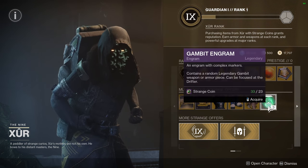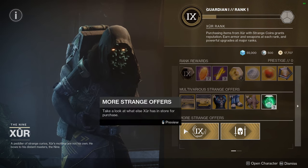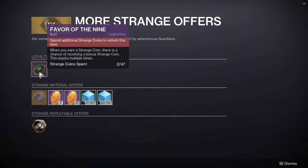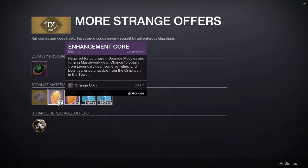You can get three engrams for 23 Strange Coins, which you get just from doing activities. There are also offers: Favor of the Nine — when you earn a strange coin there's a chance of receiving a bonus strange coin, and it stacks multiple times. Loyalty Program of the Nine is also available. Strange material offers too — you can now get those for strange coins, which is cool.